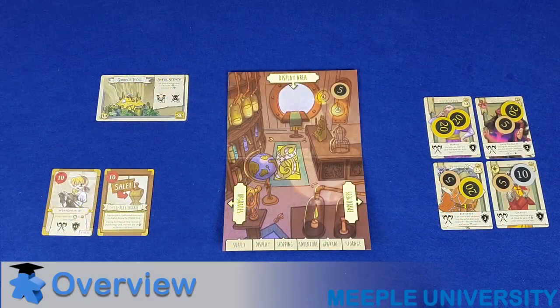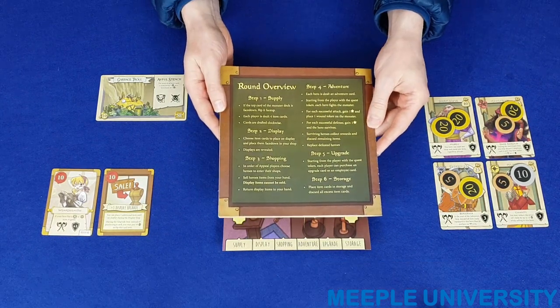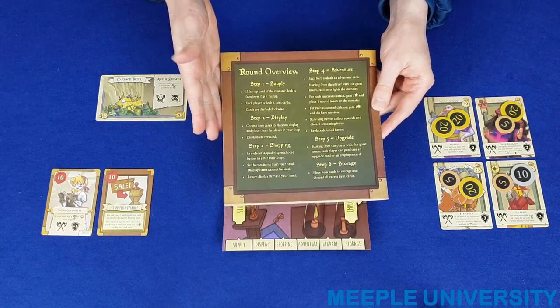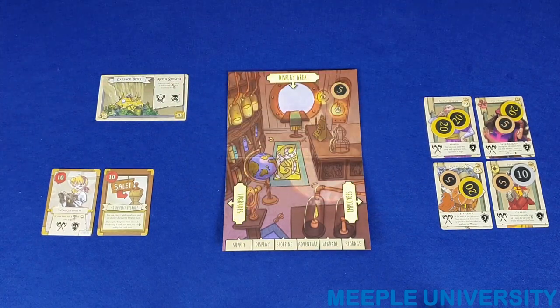You're ready to play the game. The game of Bargain Quest is broken into a series of rounds, and each round is broken into six steps, which are outlined in the overview on the back of the rulebook. I'll take you quickly through the overall flow of the round before going through each of these steps in detail.